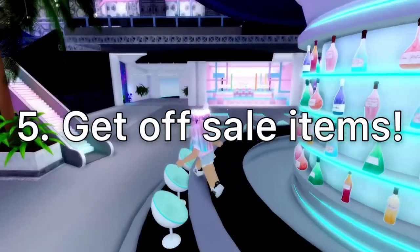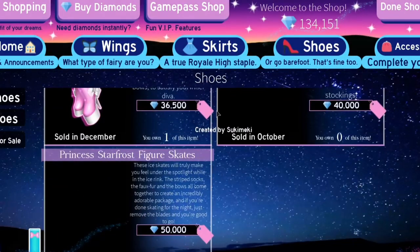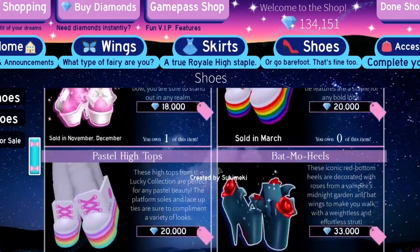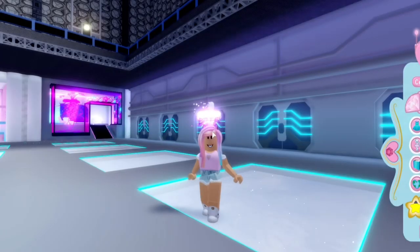The fifth tip is to get limited items from the shop that are no longer on sale. For example, the Shadow Empress — people go crazy over those boots. I've seen people trade 200,000 diamonds just for them, and my friend Bunny Marshmallows actually got the Halloween Halo 2018 just from Shadow Empress boots. People will even trade a halo for the whole set or part of it. You can also try to get the Princess Star Frost figure skates or any of the Princess Star Frost set, because people would trade a halo for that too.